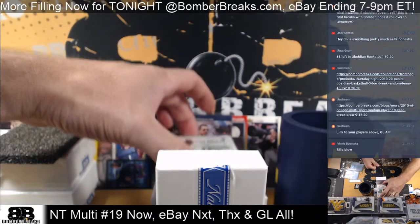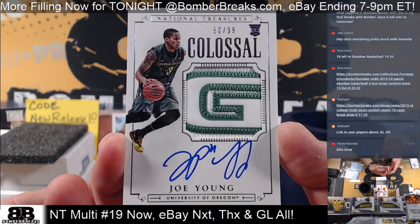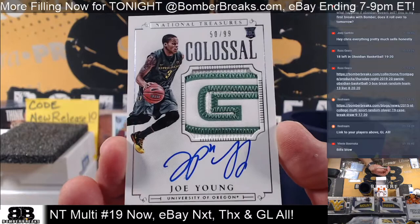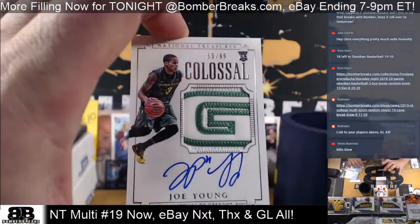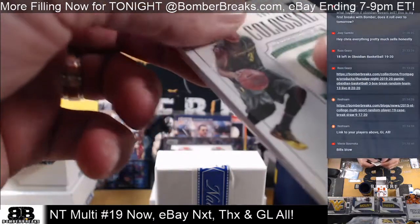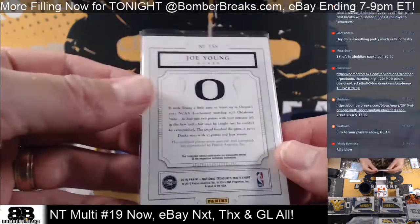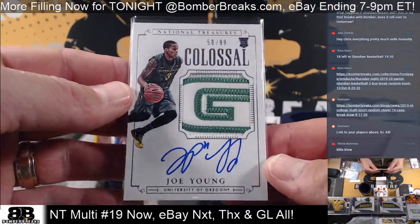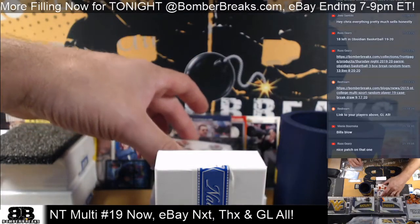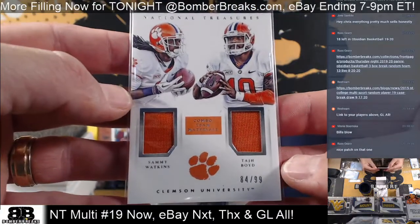50 of 99 — boom, Mighty Joe Young, colossal — that is one awesome looking card man. The G in Oregon — my card number to 99. Congrats to the owner of that card. All right, dual mem now — Clemson's Sammy Watkins and Todge Boyd, 84 of 99. Might be a random — you gotta own over 50 percent of the card, so somebody'd have to own both names on that one. We'll randomize at the end if necessary.